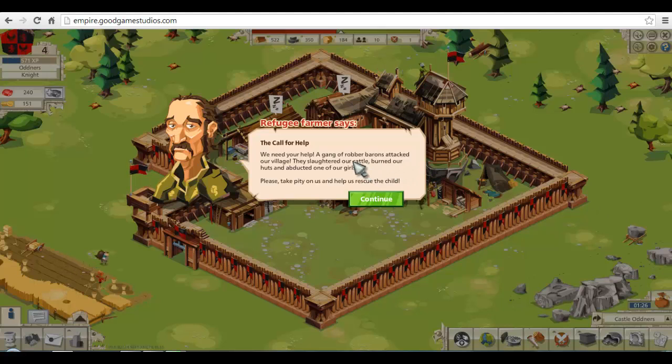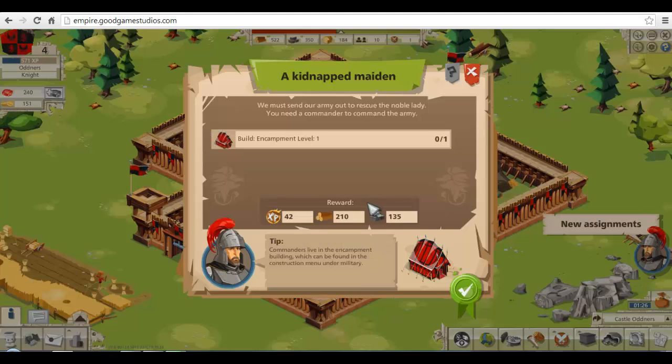Refugee... The call for help: we need your help. A gang of robber barons attacked our village — they slaughtered our castle, burned our hut, and abducted one of our girls. Oh, we can't let that happen. Please take pity on us. Help us rescue the... oh, it's a child. That's even worse. We're going to have to do something about this. We've got to build that.